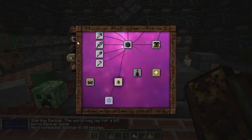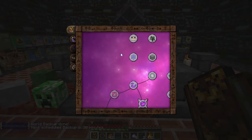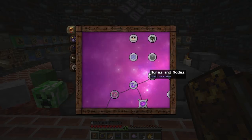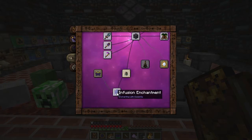Thaumcraft also has a couple of unique enchantments described on the Basic Information tab on the Enchantments page next to ores. These are Repair and Haste. Repair slowly repairs your equipment using vis, while Haste speeds up your travel. Repair can only be placed on Thaumcraft items, and even then, not all of them. Haste can be added to any pair of boots.